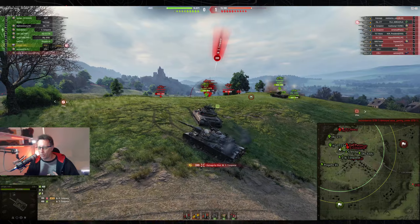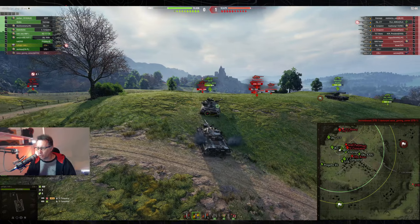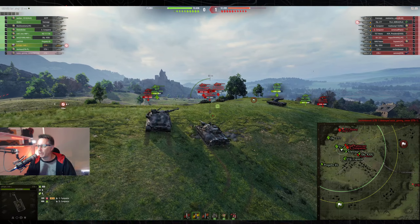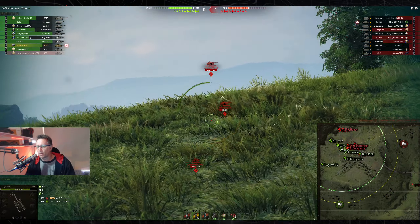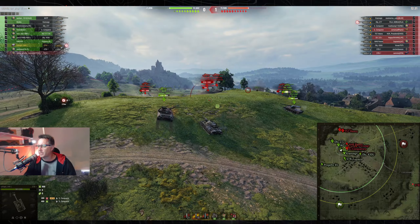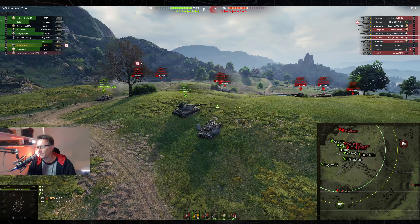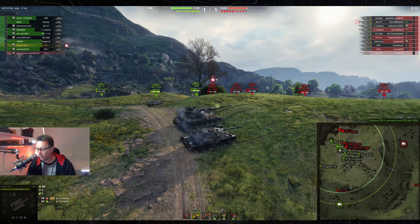He already shot the Superconc for 400 hit points earlier. The Superconc returns the shot for 399. Score is 0-1. They've already lost one STB-1. You can see on both teams a number of STB-1s, a number of Superconcs, and a couple of Cranwagons — probably the three tanks you see most. Just Crannies, Superconcs, and STB-1s. Especially Cranwagons.